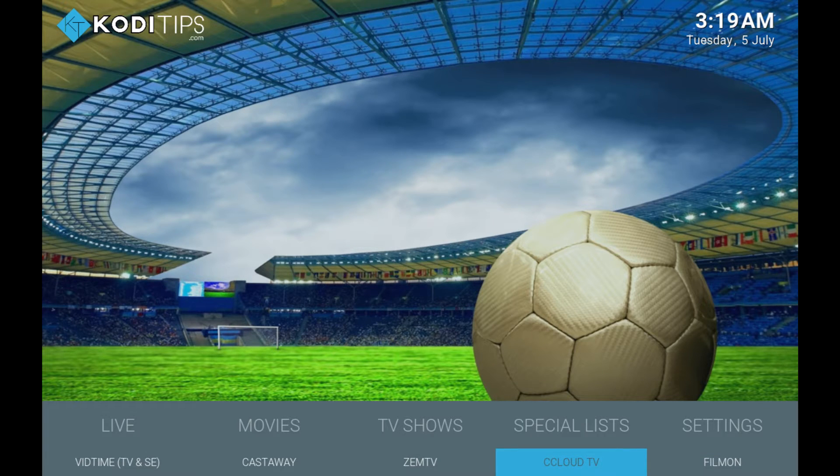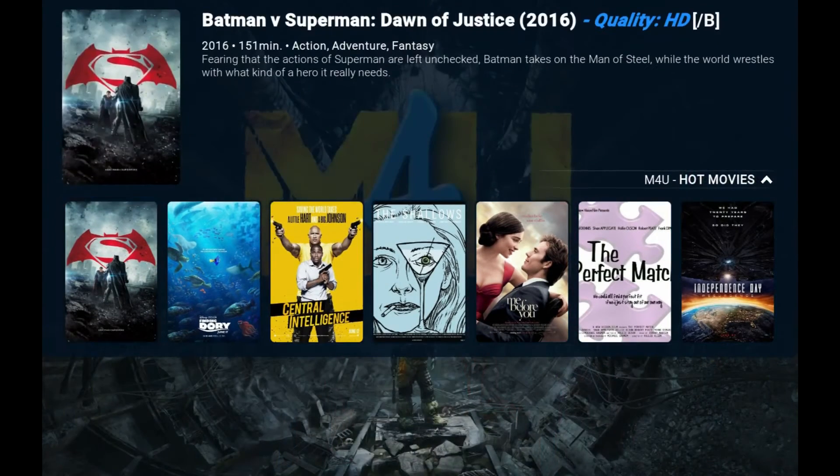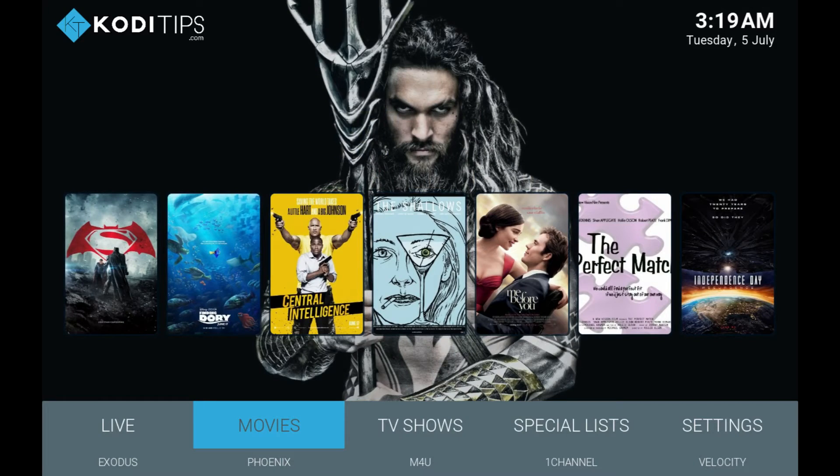If we move on to the movies, you have a nice display right at the front here which you can scroll up and use. If you scroll back down, you can go to the sub menu and see what items they use. You have Exodus, Phoenix, M4U, One Channel, and Velocity. Those are pretty much the top items that you want to use when it comes to movies.